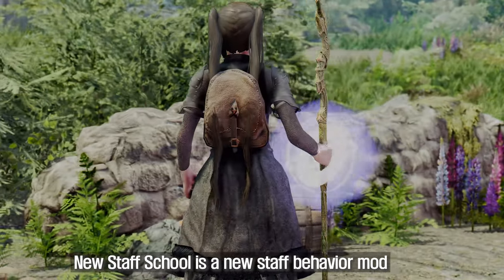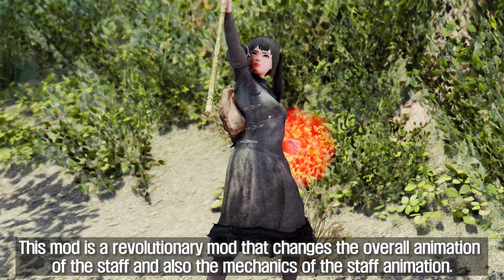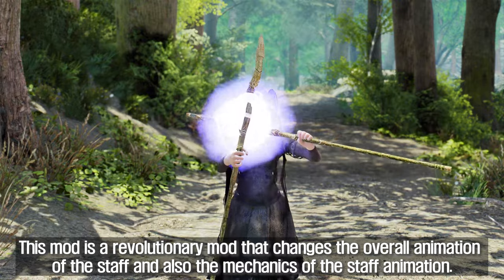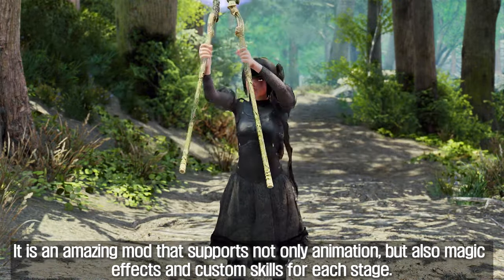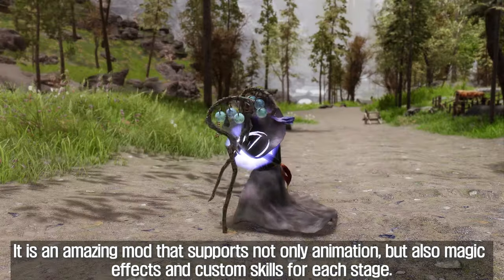New Staff School Mode is a new staff behavior mode. This mod is a revolutionary mod that changes the overall animation of the staff and also the mechanics of the staff animation. It is an amazing mode that supports not only animation, but also magic effects and custom skills for each stage.